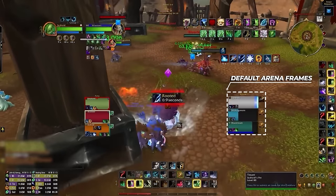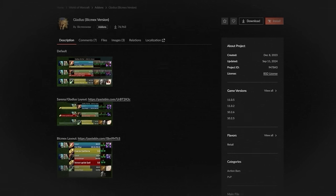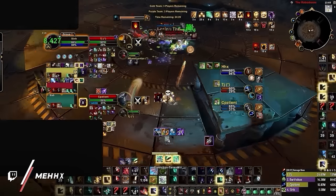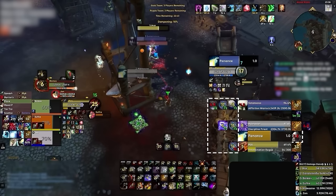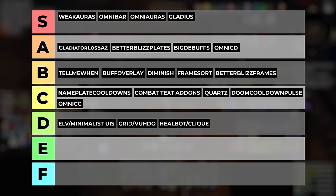The default arena frames are definitely less optimal compared to their add-on alternatives. While there are a few to choose from, we definitely prefer Gladius. Nothing truly compares to the customizability of Gladius or even Gladius X. While Blizzard's arena frames have definitely gotten better over the years, Gladius absolutely cooks them, with diminishing returns tracking, more visual clarity on cast bars, better size and scaling options, and so much more. You can even configure Gladius to show target of target for enemy arena frames, which is super useful as a healer. If you play arena, we highly recommend Gladius, Gladius X, or even S Arena — these are add-ons you don't want to play without.